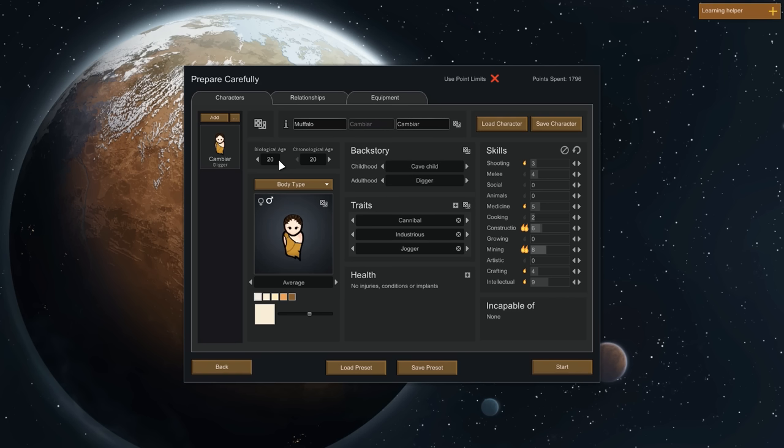Having an adult — at least 20 years old — also helps tremendously, as it gives you both a childhood and adulthood backstory, providing bonuses to various skills. Ideally your pawn is incapable of nothing, since we play with only one colonist. I went with the cave child and digger backstories, both giving bonuses to construction and mining — skills that will be very important on this mountainous map. I also added the industrious trait, which significantly increases work speed, and the jogger trait, which makes him move faster. So our colonist Cambiar will do everything just a tiny bit faster.